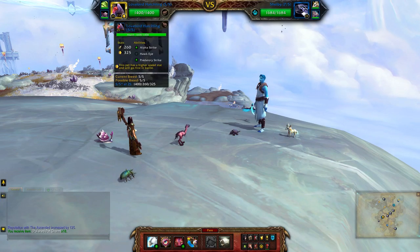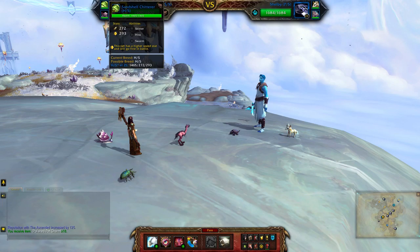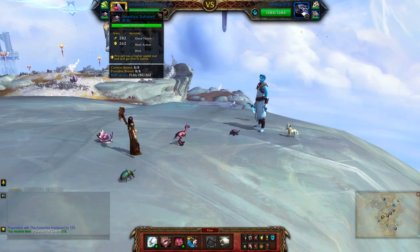This will be my critter team using the Lovebird Hatchling, the Sandshell Chitterer, and the Amethyst Softshell.